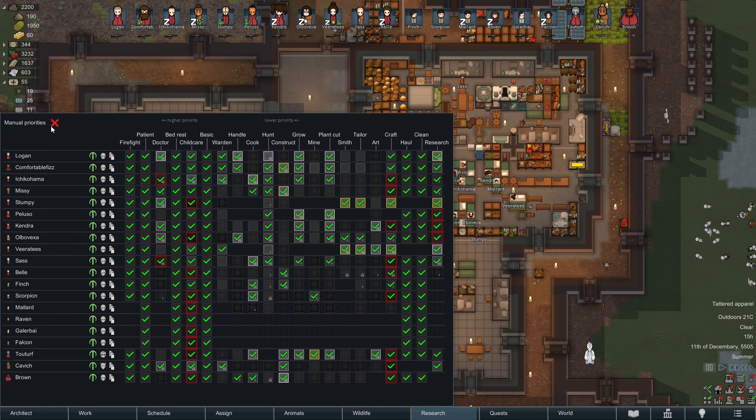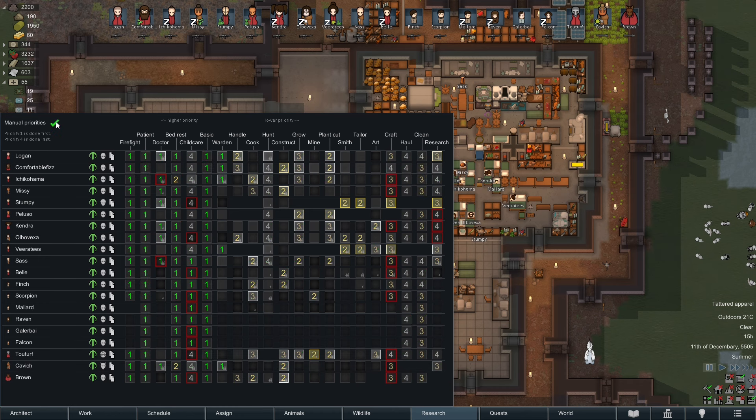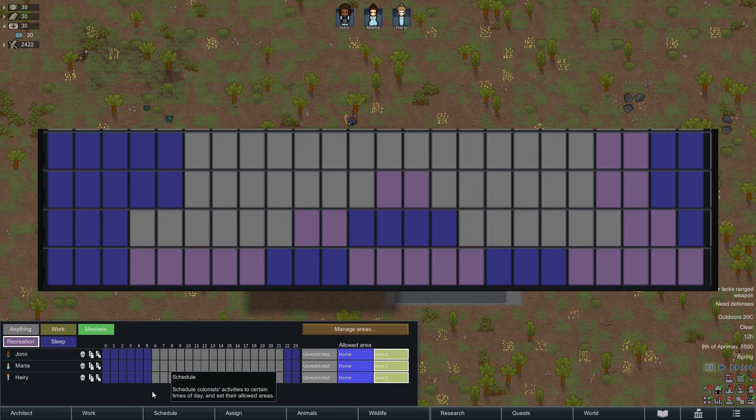Work tab: manual priorities in the upper left give more control. Schedule tab: I suggest using one of these schedules. Start at the top — if one of your colonists is unhappy, set that colonist to the next schedule down on the list. If they're still unhappy, go down another one.